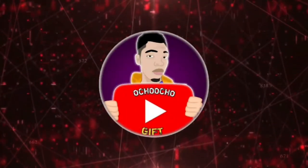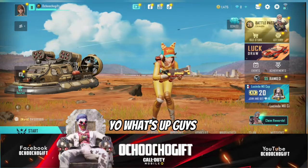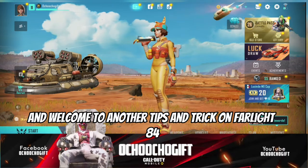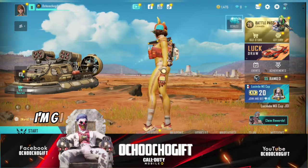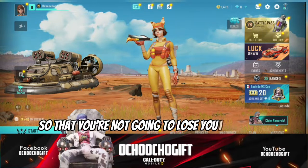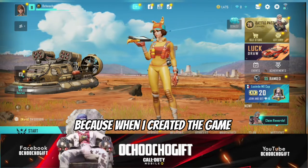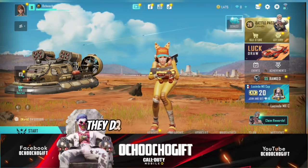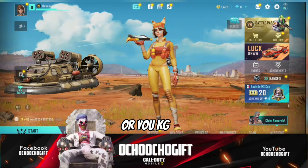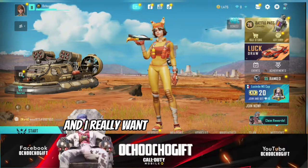What's up guys, this is Chocho Gift and welcome to tips and tricks on Fairlight 84. On this video I'm gonna show you guys how you can link your account so that you're not going to lose your account. Right now I'm playing on a guest account because when I logged into the game they didn't ask me to log in with any account — Facebook or Google Play — so right now I'm playing on a guest account and I really want to link my account.